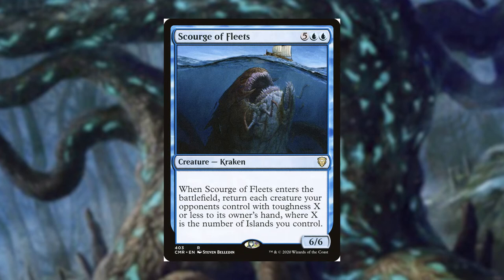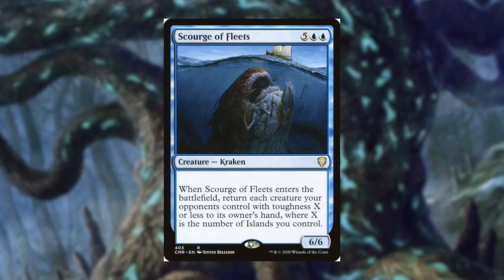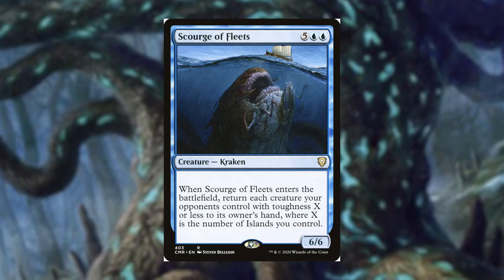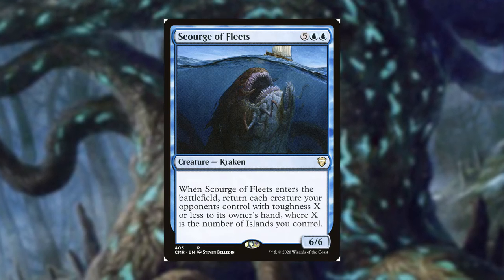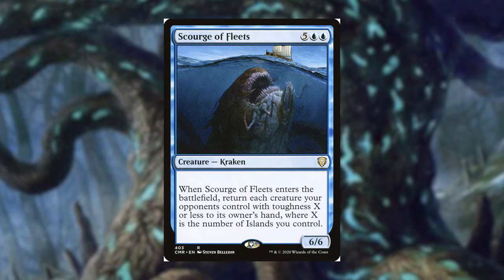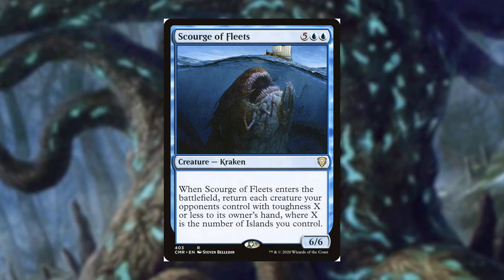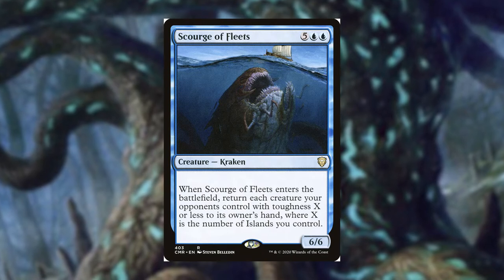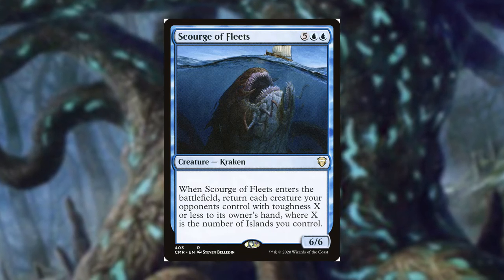Another very scary Kraken that works well here is Scourge of the Fleets from Commander Legends. When it ETBs, return each creature your opponents control with toughness X or less to its owner's hand, where X is the number of islands you control. Assuming you have a lot by then, you're wiping the board every time. And because every time you attack you get a copy, and then two copies — game over.